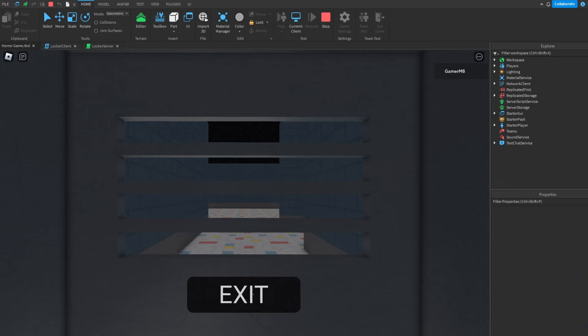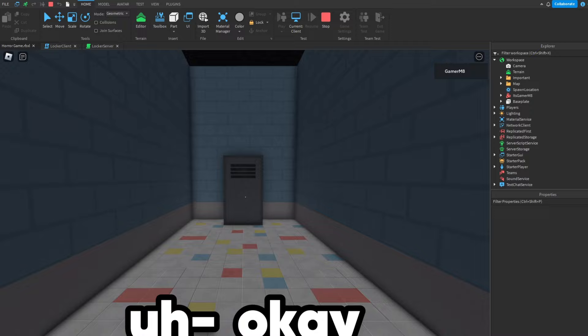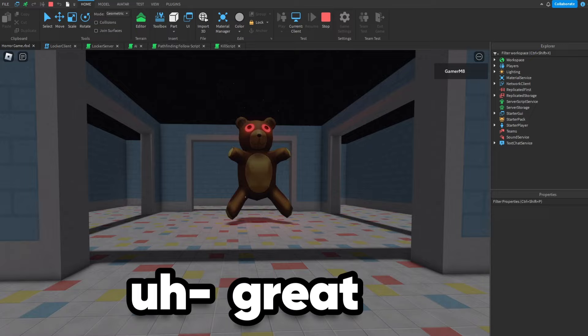So if I go up to it and press E, then we get inside. How do I get out? Help me! Okay, pretend that didn't happen. Let's go in again — and now we can get out.